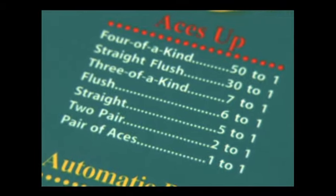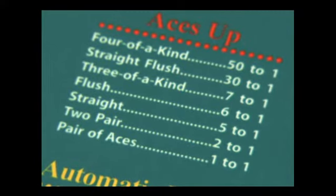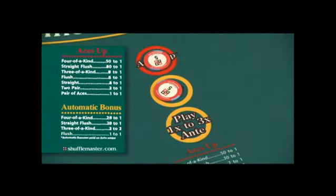...a flush, a straight, two pair, one pair, high card. Ace is always high, except when it's used in the smallest straight: ace, two, three, four. In play against the dealer, players make an ante wager.